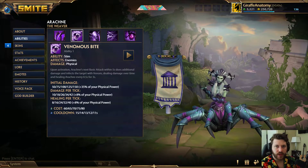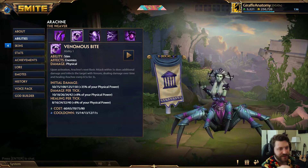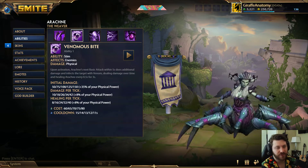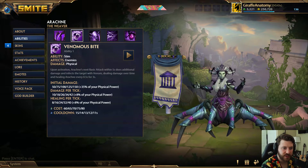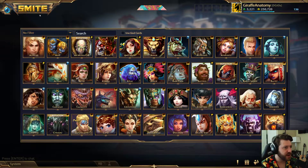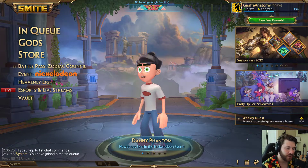Welcome everybody, giraffe anatomy here with another Smite quick god guide. Today's guide is for Arachne the Weaver. We'll do a high level overview of Arachne: how her abilities work, how to use them in a combo, her role, and some items to build on her. By the end of this video, you'll be able to take Arachne into arena, joust, or conquest and utilize her better.